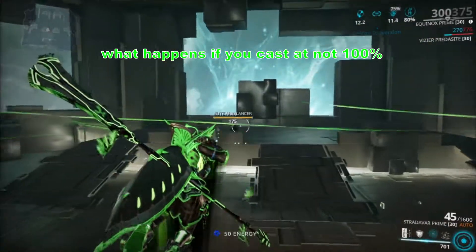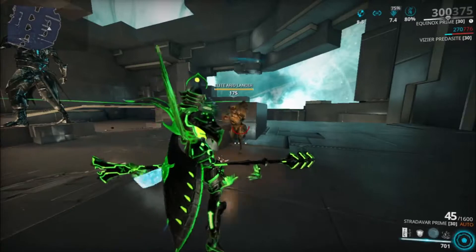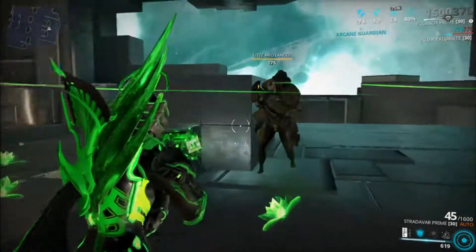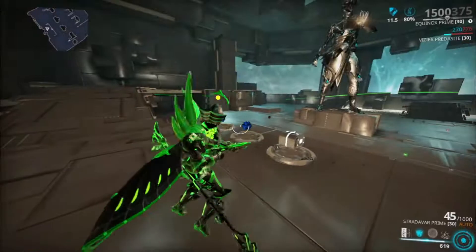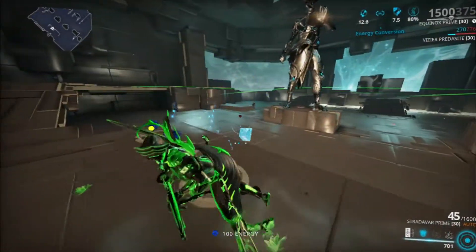Let's take a look at what enemies are left here. If I cast Pillage right now, you don't see any armor reduction, right? You don't really see that visual effect. That's because Pillage is not at 100% — it's not pillaging the enemy at 100% capacity.